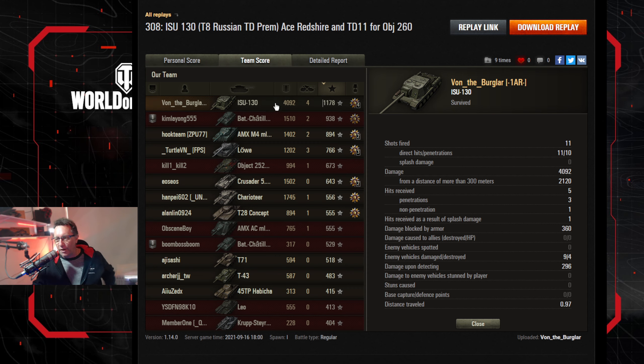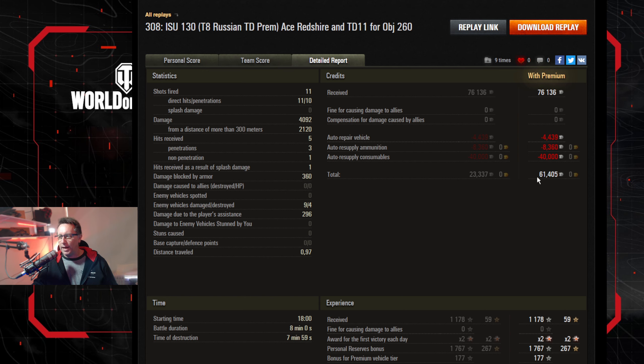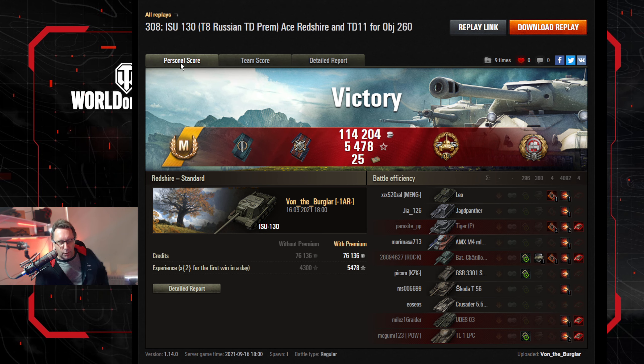Great work Von on the mission — we love a good mission. Did he make credits? Hell yeah — 61,000 credits after tax with a premium account in that 8-minute game, despite paying full price for consumables. Von the Burglar, absolute gentleman. Great work on the missions — it's something I need to focus on again pretty soon. This has been the Saturday morning Extravaganza at Get On Board Studios.